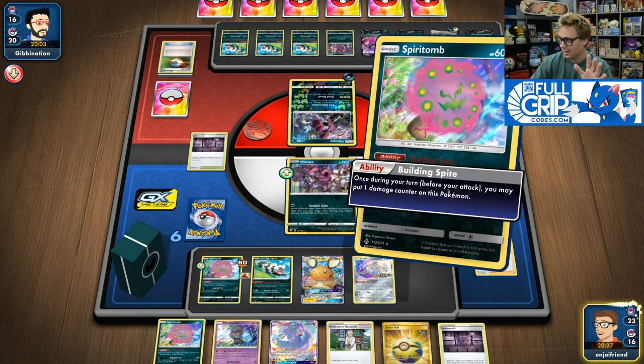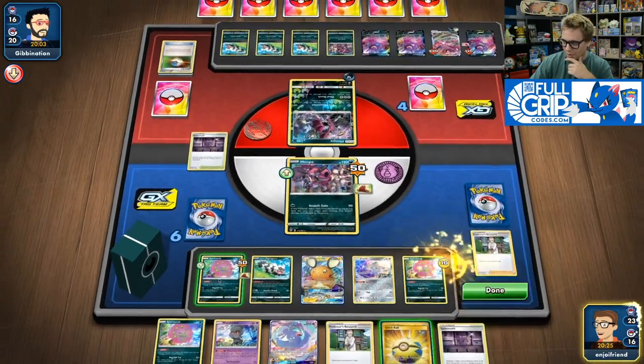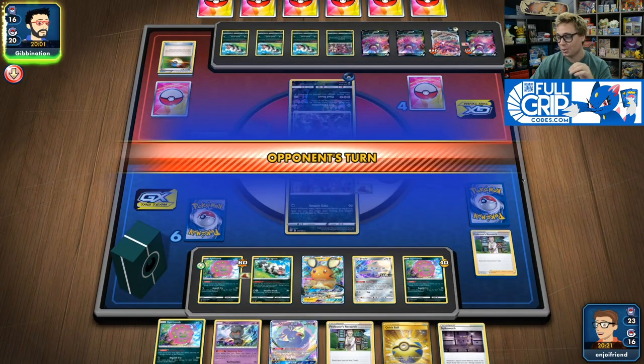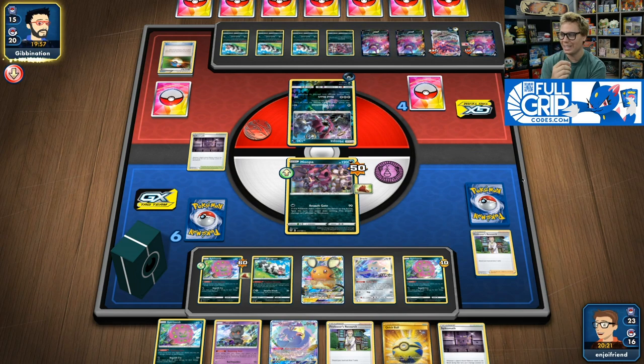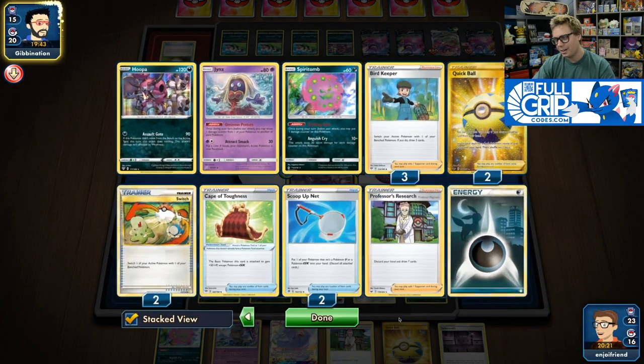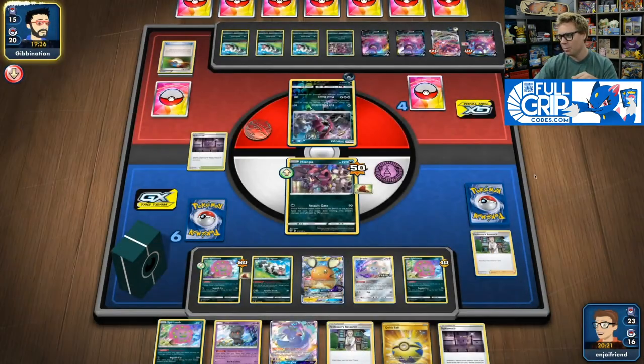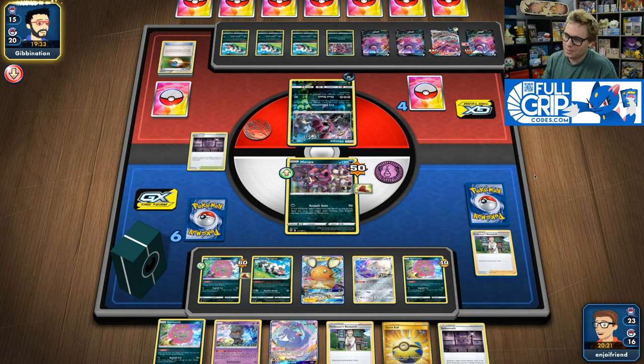I'm just going to put this thing down. We have to build a little bit more Spite and then pass. I have to really hope that my opponent does not Boss up my Zigzagoon. If my opponent Bosses up my Zigzagoon right now, I'm feeling incredibly bad. Though if they do, I still play an Ordinary Rod in the deck — we can Ordinary Rod the Zigzagoon back into the deck, but it will make this play a lot harder. I think they'd be more likely to Boss up my Spear Tomb and knock it out, or use Dangerous Drill and take a bonus prize there.